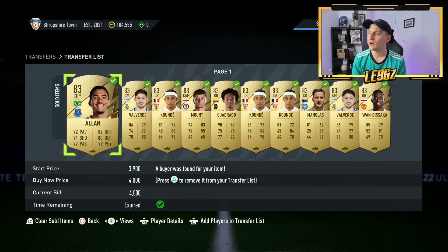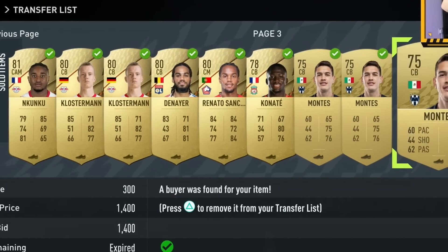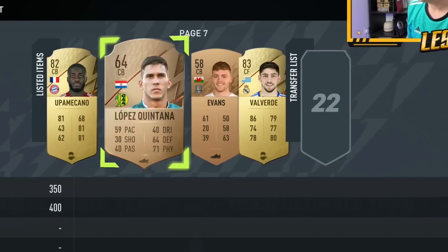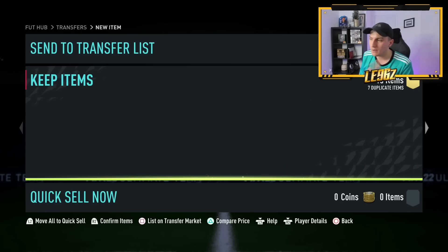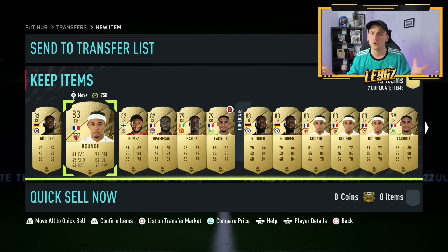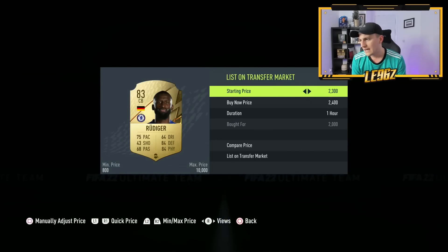After about 10 minutes of sorting out my transfer list, I'm slowly making some sales and my Montez has sold on as well. I've still got loads and loads of cards to keep selling. I'm going to go and get this stuff sold on and do some more solution trading. I think the next episode will probably be dedicated solution trading, really smashing out that method. We're going for around 250,000–300,000 coins in this video, and then we'll see where we're at in the next one.